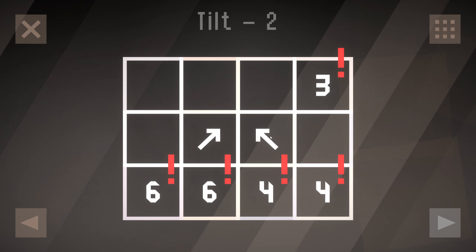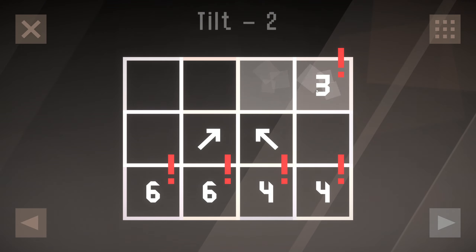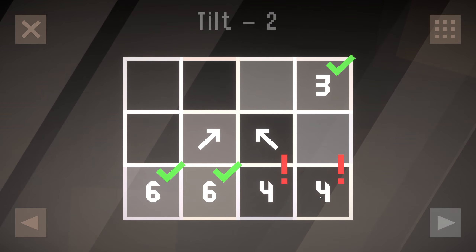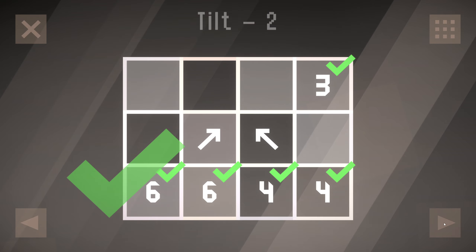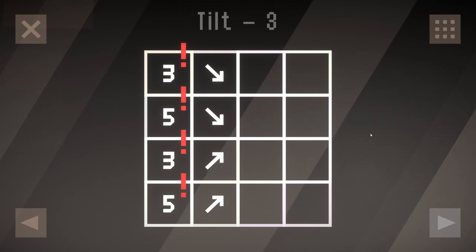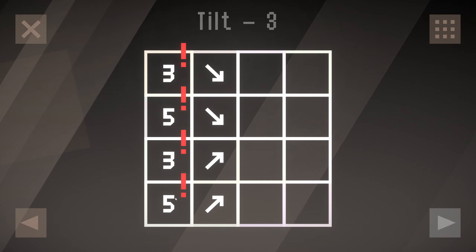Tilt two. Well, that's going to be a little more intricate, isn't it? That's three. That's sixes, and then this is one, two, three. Not four, but that cuts off the corner for four. Simple enough. Tilt three. Right — three, five, three, five.